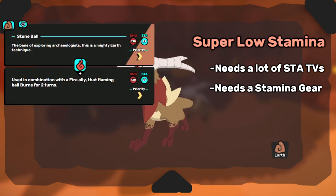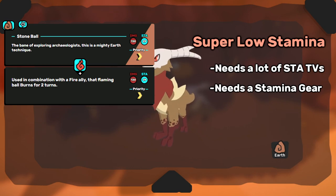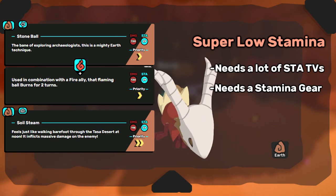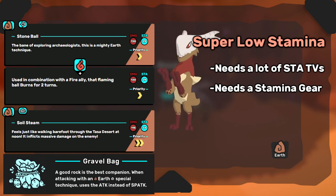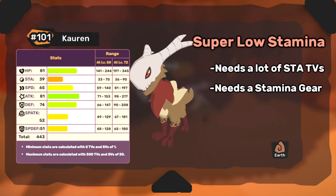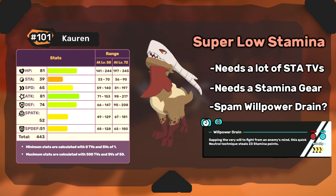Stoneball has a whopping 29 stamina cost. It hits really hard, but Corrin is almost empty after using one. Soil Steam is a little cheaper at 24, but it forces Corrin to run Gravel Bag to even use, so no stamina gear. However, Corrin's stamina issue is helped a bit by its access to Willpower Drain. We'll talk more about this later.